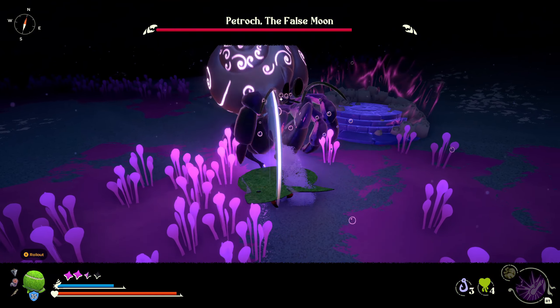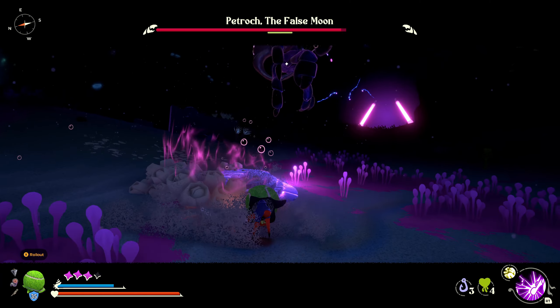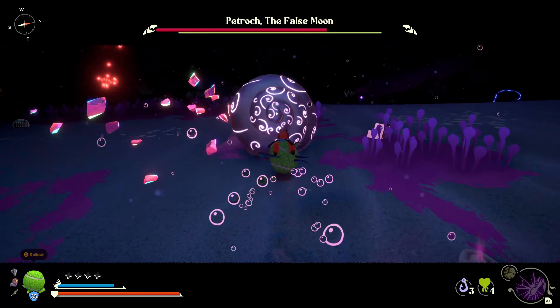I would recommend having the upgrade that gives you that critical hit attack. The overall strategy is we want to be using Mantis Punch, and Mantis Punch is going to give us really heavy attacks. As you can see, it can break his posture.